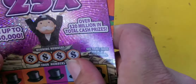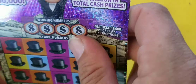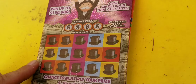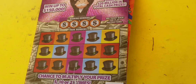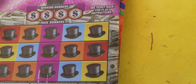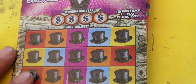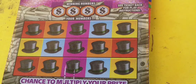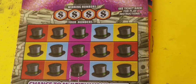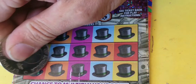We're gonna do a Lucky Loot last — do the Monopoly first. Let's see here. All right, Monopoly — we're gonna look for one of the winner numbers to match one of our numbers. We can also find a multiplier: five times, ten times, twenty-five times to multiply our prize. Let's get in there, simple symbol hunt.